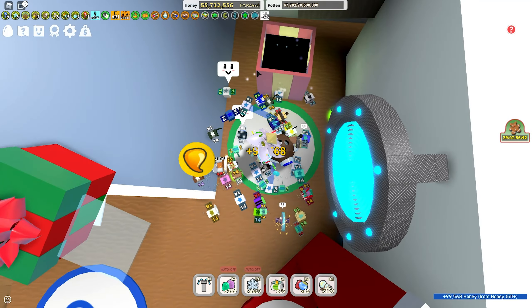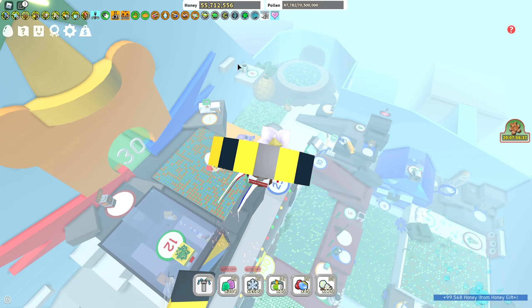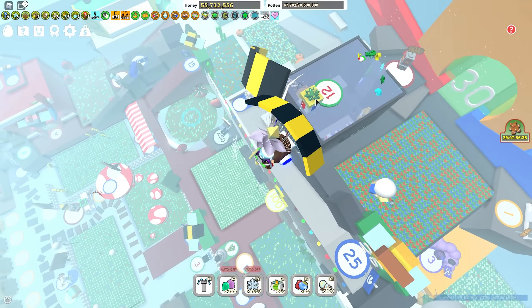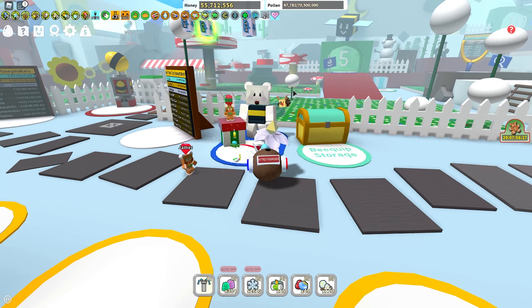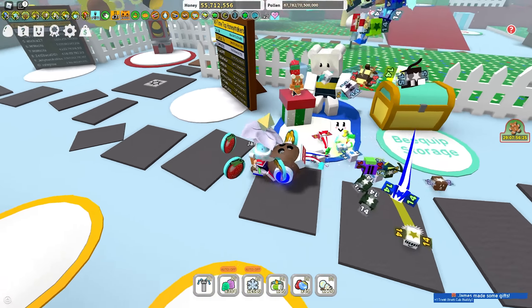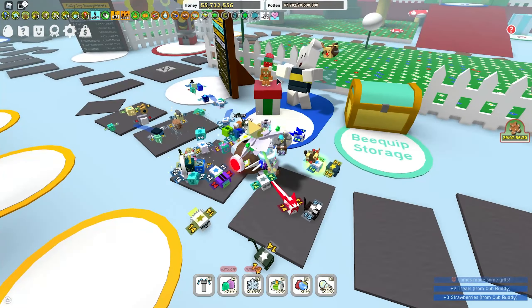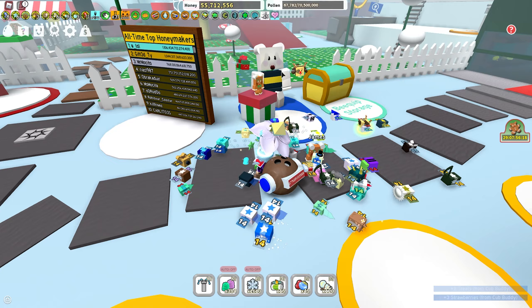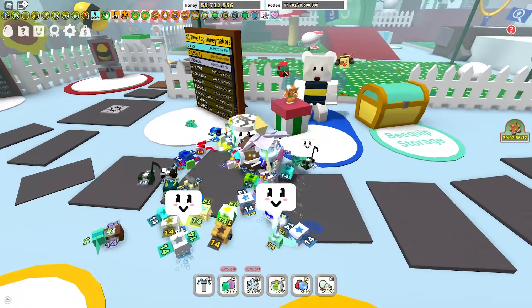Completing the quests from all of the NPCs across the map will also give you gingerbread bears. And the more Beesmas quests you complete, the more boxes you can open. So when you complete four quests from the NPCs, you can open a box and it will give you a few gingerbread bears, which is really nice. There are a bunch of boxes scattered across the map — some hidden, some in plain sight.